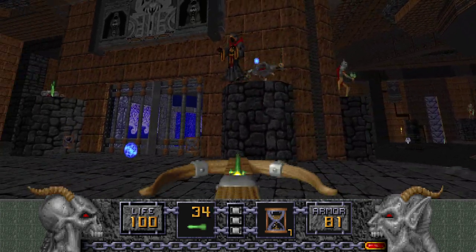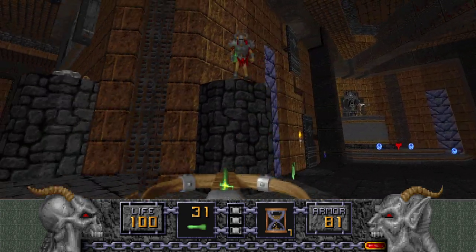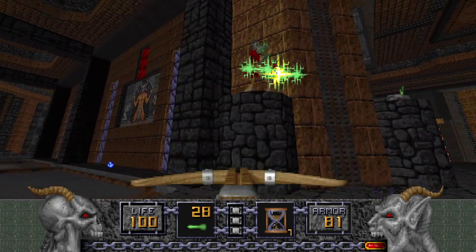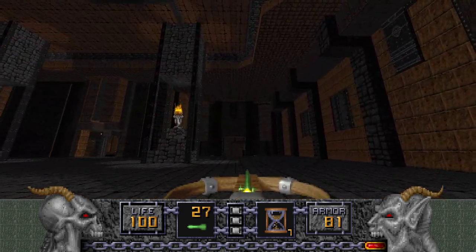Now let's kill this Undead Warrior — and of course a Disciple appears in his place. This one doesn't have a Disciple. Some of them don't, but a lot of them do. Yeah, that one doesn't have one either.